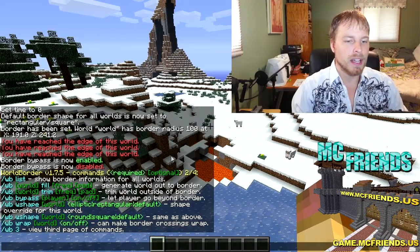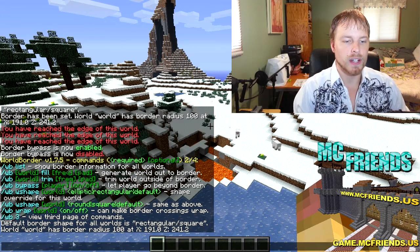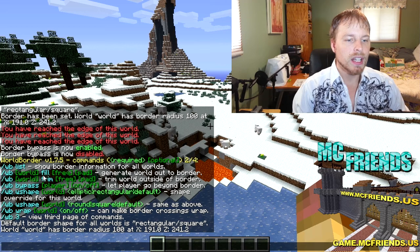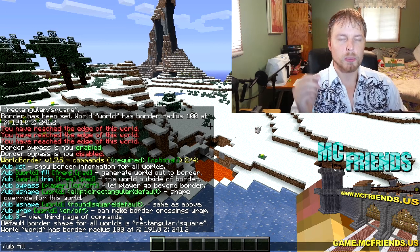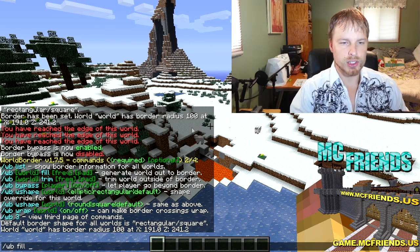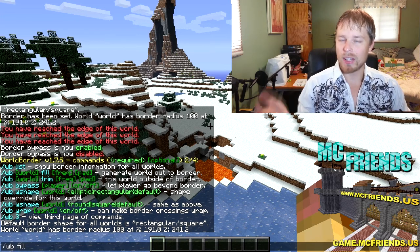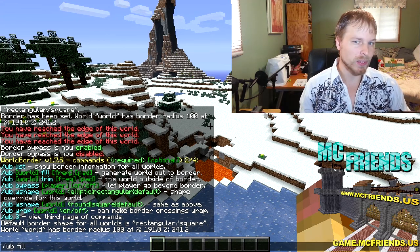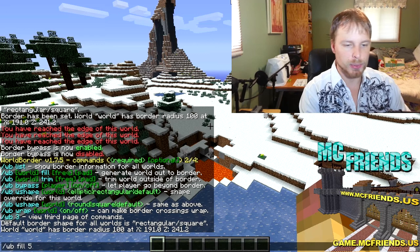Let's go over some more complex commands. You can do `wb list` and it will tell you the border of everything you've set borders on. Then there's `wb fill` — the frequency is how quickly it goes in chunks per second. The default is 20 chunks per second, which is fine. You can do it higher but you'll have more lag for a shorter period of time, or do one to five chunks per second to reduce lag but it takes longer.